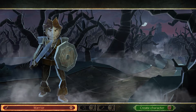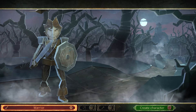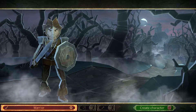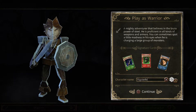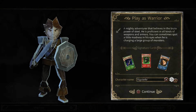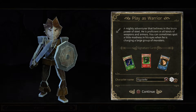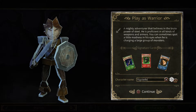I came across it on PlayStation Now — a little bit cheaper — looked cool and thought I'd check it out. The game has a paper world aesthetic. You get three character slots. Playing as a warrior: a mighty adventurer proficient in all kinds of weapons. His signature cards include a shadow sword, a poison bomb, and a mighty blow. Your weapons are cards — it's a hack-and-slash RPG with a card system, which is pretty interesting.